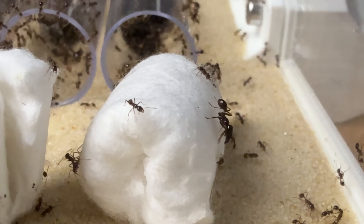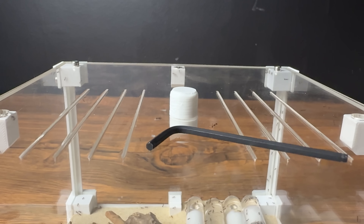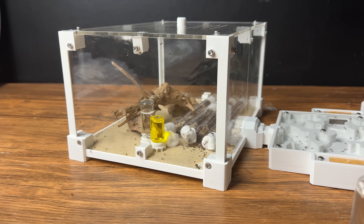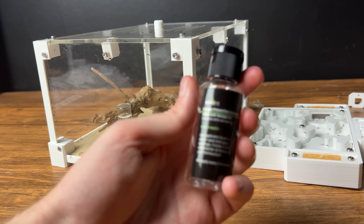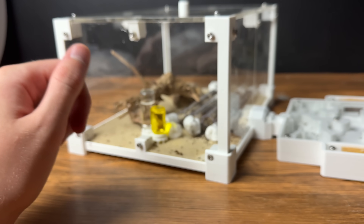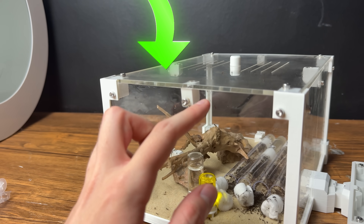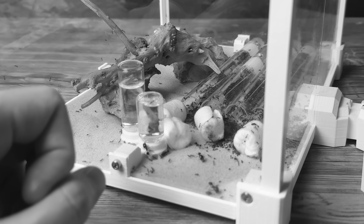But this is where the mistake I was talking about earlier was about to happen. That's loads of ants on the outside of the outworld — I have a pretty big problem. I completely forgot that I had to use the escape prevention solution. So you know how all those ants escaped? I forgot to put the solution on top before putting the lid on.